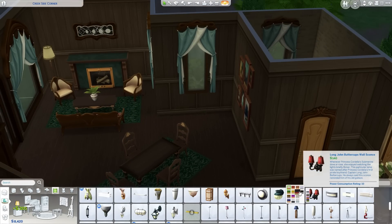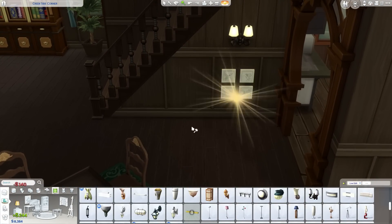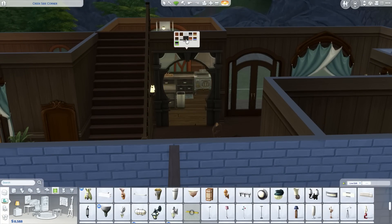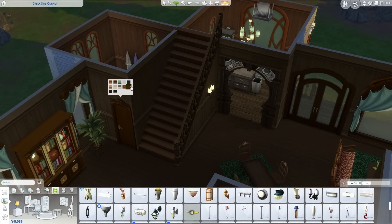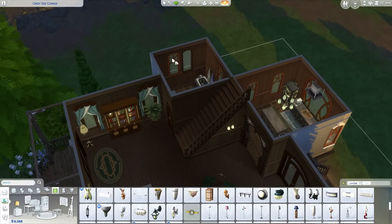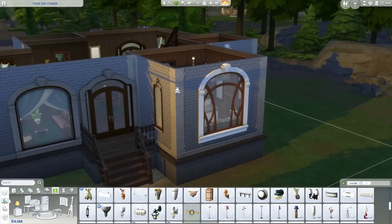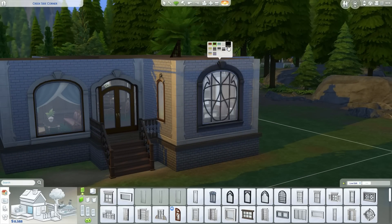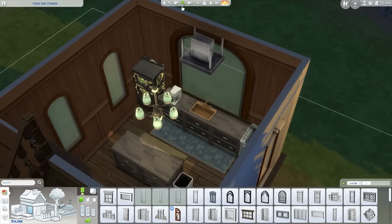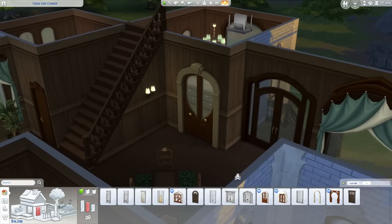I saw the bed, the bookshelf and the picture on the wall of the staircase there and I laughed. They really put this really modern Cosmo Lux-looking bookshelf from the base game — one that looks like it fits into a build in Oasis Springs — here in this magical cottagey looking home. Yeah, it was an interesting choice. Everyone's so creative.